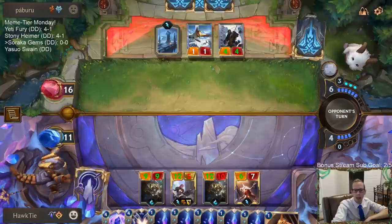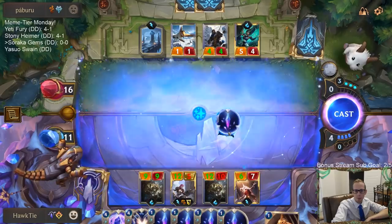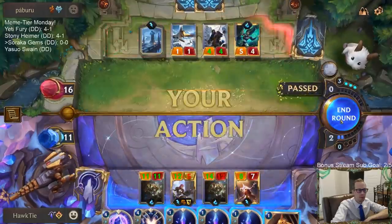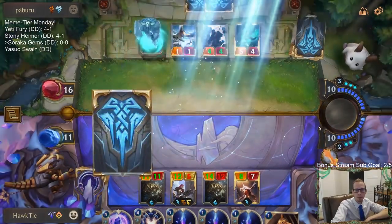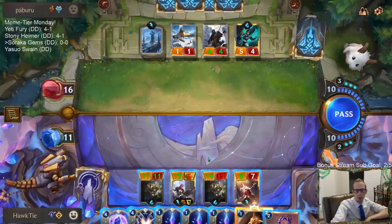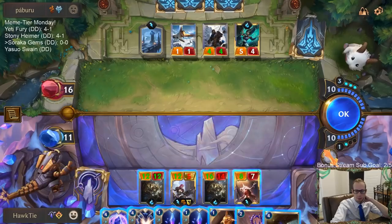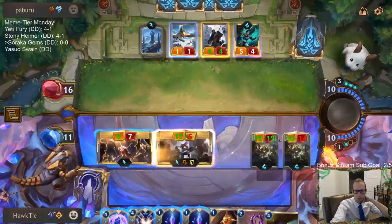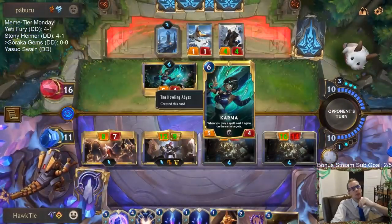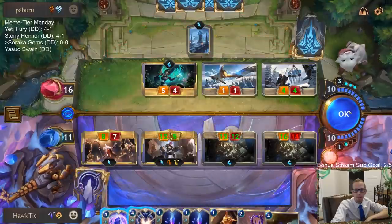I shouldn't target the Vi because I need to just spread out the power, so I should probably just be targeting Karma - just targeting that all the time. Frostbites are a problem so we could pre-Bastion for Frostbite protection. But with Karma in play they would still Frostbite anyway because they'd be casting it twice, so I don't think that would really help. Okay cool, got Karma out of here.